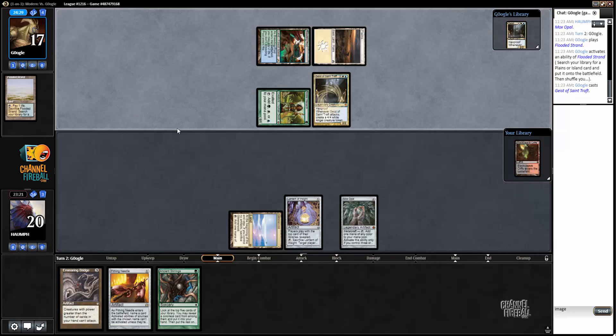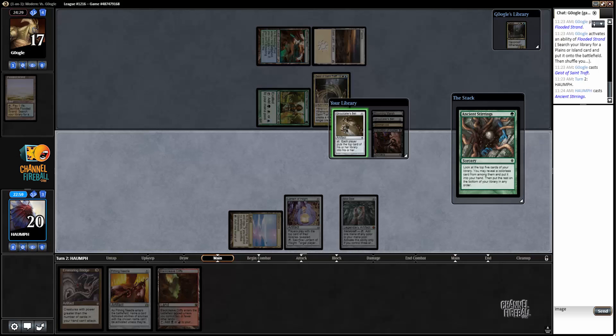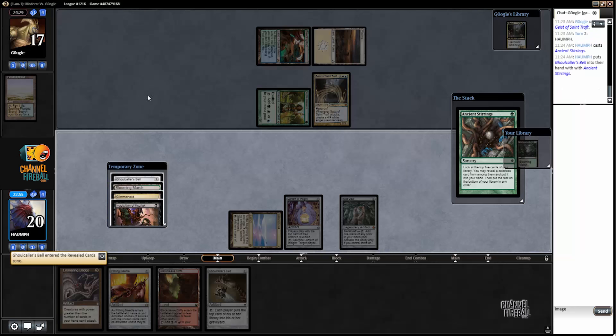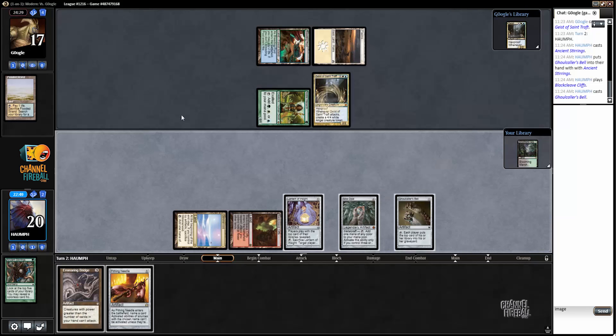It's got to be a Spirit deck. Turn two Geist — it's a pretty big game. I'm really hoping my opponent doesn't have a Spell Queller; that's the card that scares me the most. We have our mana sources which is good. Let's play Ancient Stirrings because we can Needle — we'll have three sources of mana but I want to find a mill rock or something. I have not seen this deck; I think it recently won a tournament.